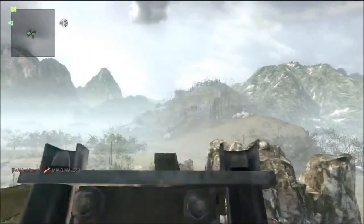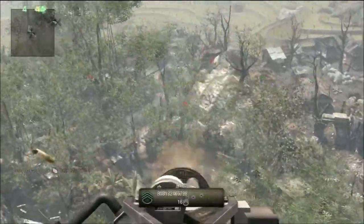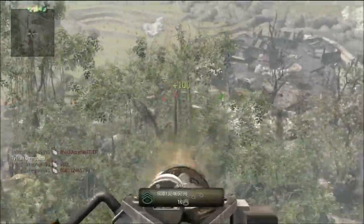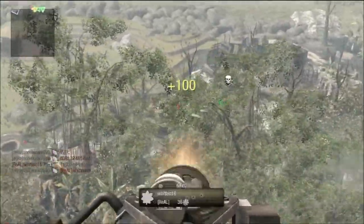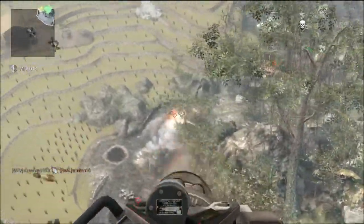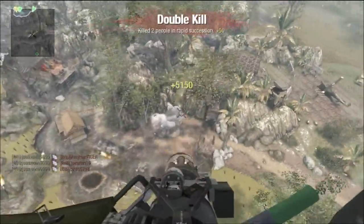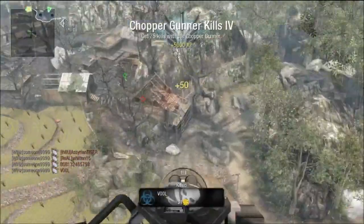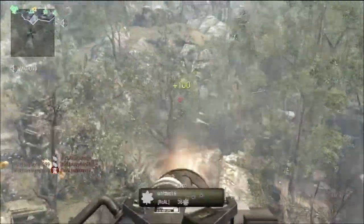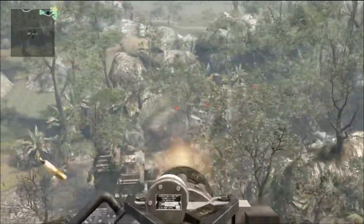So I finally call in my chopper gunner, and this is one of my best ones — they just can't get out of their spawn. This is what you're trying to do every single time you get into a chopper gunner: look for where they're spawning and just start shooting them. Usually it's the people who are spawning who are going to try and shoot you down, so if you get to them before they can shoot you, they won't be able to. In this game I got lucky and they weren't even trying to shoot me down, which is always a bonus, so I was able to rack up a ton of kills.